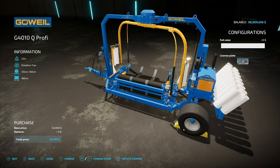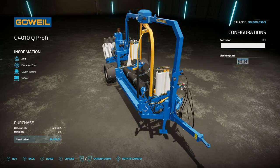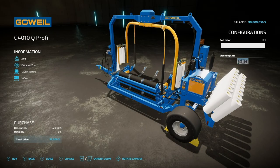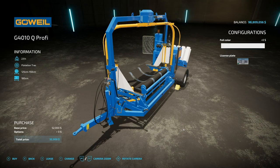One very cool piece of equipment in this DLC is the G4010Q Profi. This is a stationary bale wrapper, and quite literally it is stationary in the fact that it doesn't need to be attached to a tractor to run. It literally does its own thing — it has its own power factory built in. You can see it's got a little exhaust pipe and an air intake. It's got everything built into it. You just utilize buttons. Kind of cool.